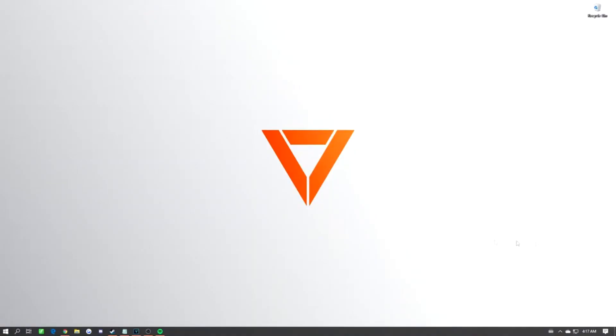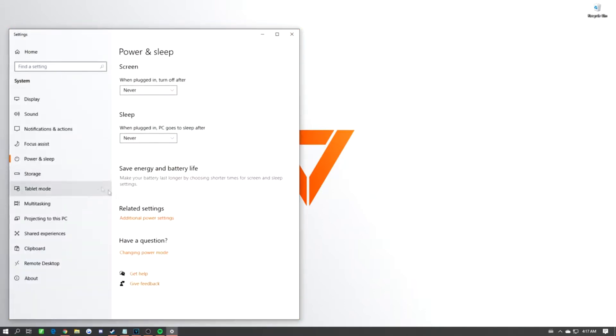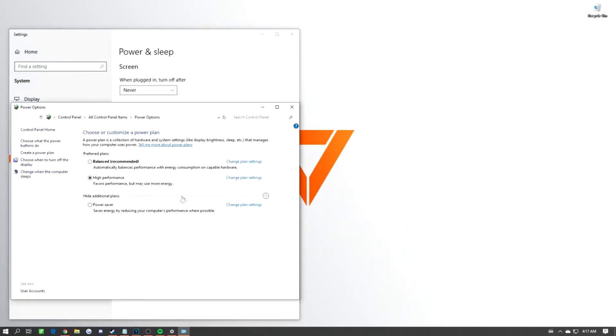Hey, post-editing note here: you can also get to this setting by right clicking your start menu icon and clicking power options. Then hit additional power settings and the checkboxes are there. Simply check the balanced performance box and you're all set.